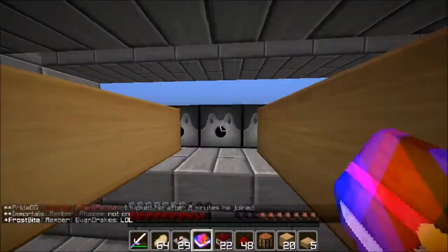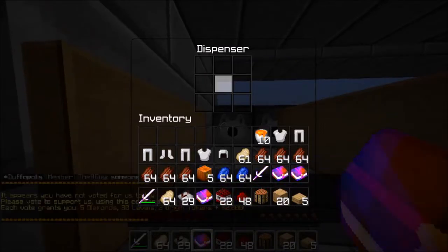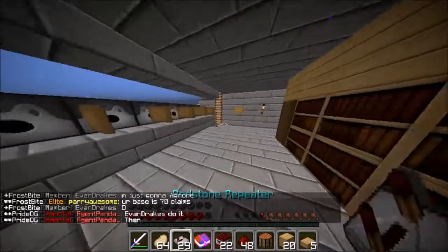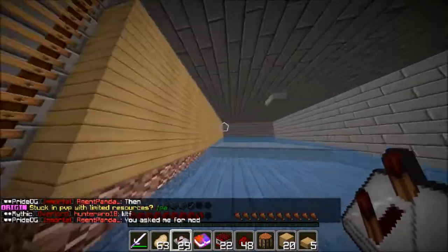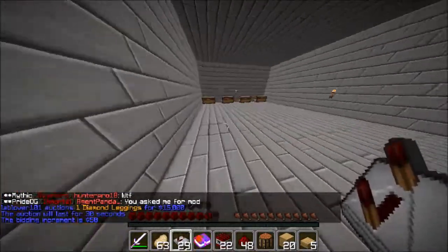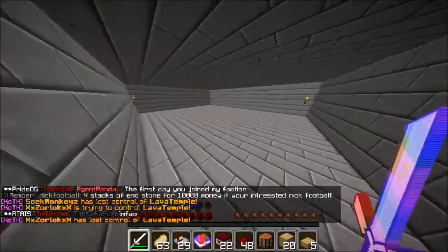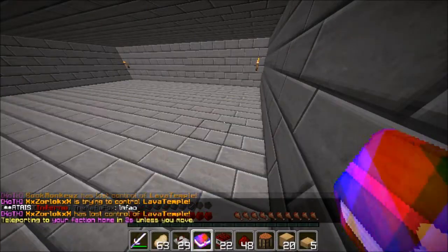Who would leave lava buckets out like that? I'm taking them — lava buckets are 750 each, they're expensive. They have a level 30 enchanting table. This looks like it used to be a grinder of some sort. Did these guys know I was coming? There was nothing in the chests.